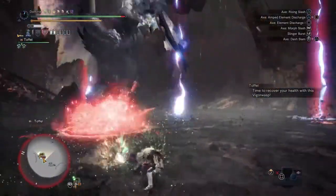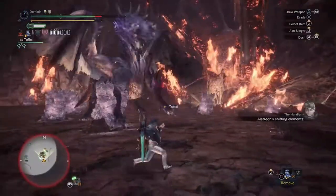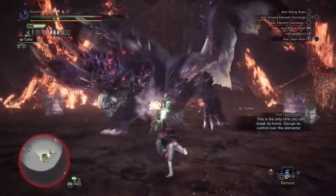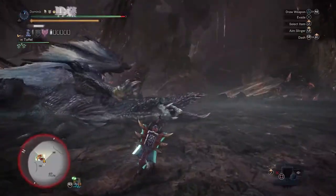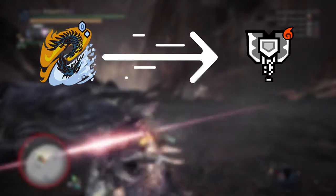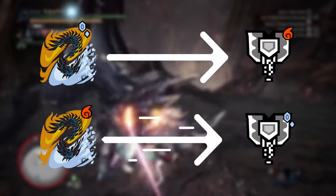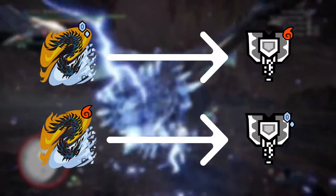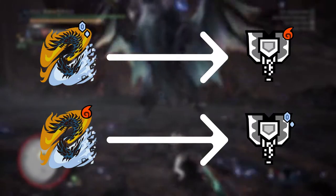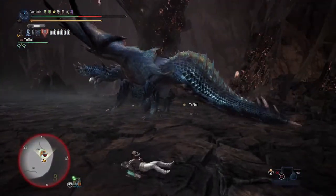The easiest way I found is to sheathe your weapon and wait for an attack to punish him on the head. Here you can see a few examples. So what element should you run in this fight? Quite easy. When he is in ice mode, play fire on your weapon. And when he is in fire mode, take an ice weapon. If you fight him with the exact element he is currently using, you deal no elemental damage at all — and that's a big problem you have to avoid at all costs.